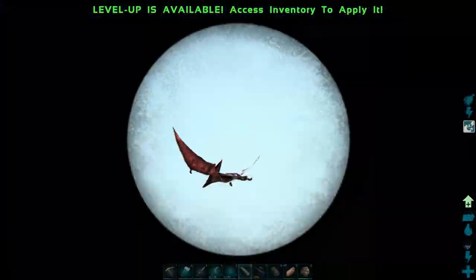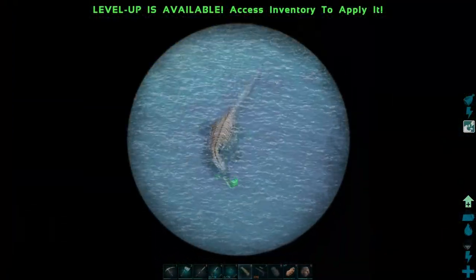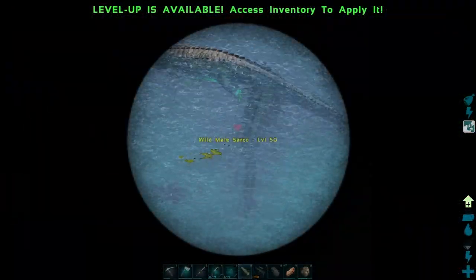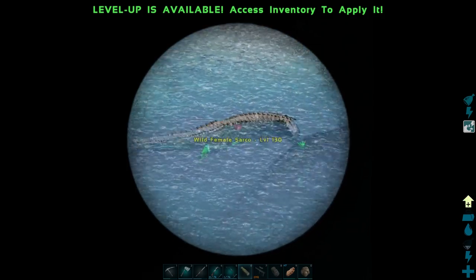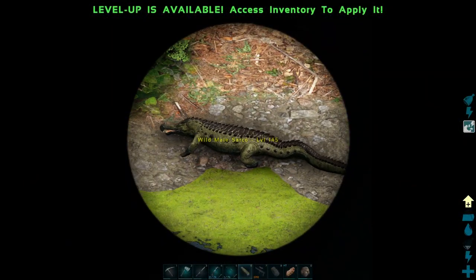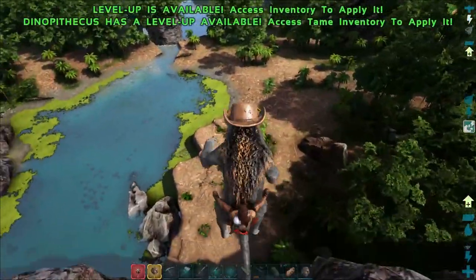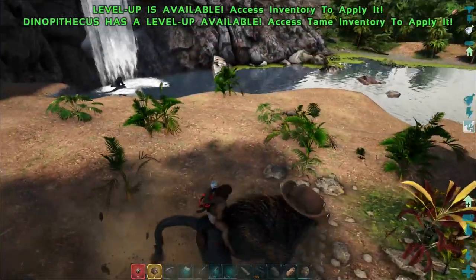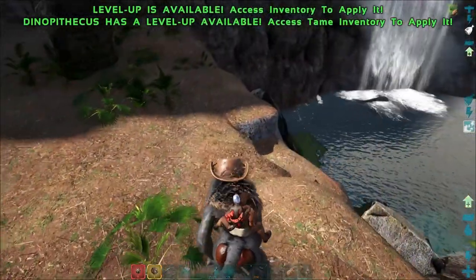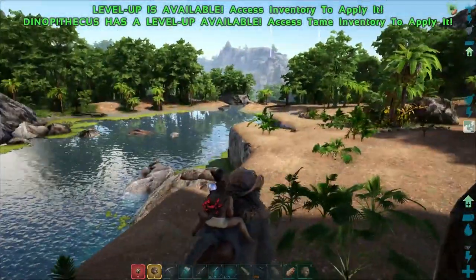Let's jump off here for a second. We're going to need something to explore underwater — I'm assuming there are artifacts underwater. We've got a level 145 and a level 130 with a green tinge. Do we want to go for a pair and then breed them to get an imprinted offspring? I think that might be the way to go. Let's head down here — we're gonna tame up some sarcos. I think we should be okay; I don't think they can grab us off the dinopithecus. I've noticed there are a few more over here, but I'm not game enough to get off the dinopithecus because one wrong move and I'd die.